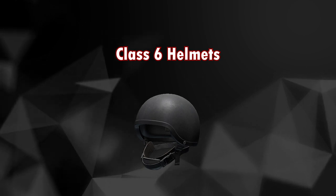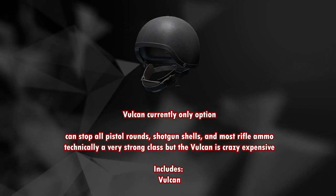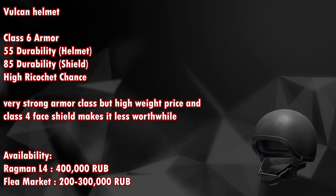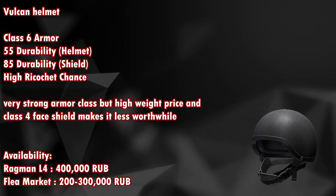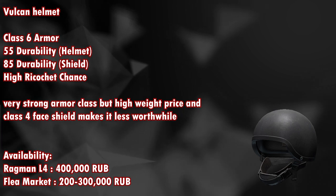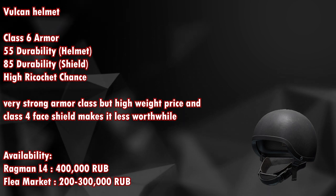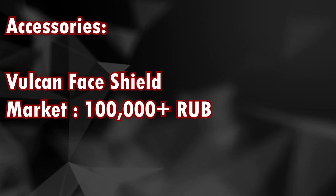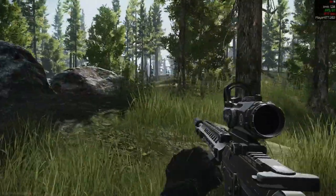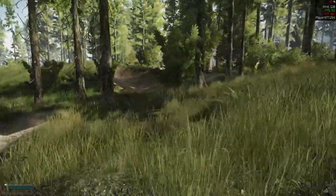Next and last is the class 6 helmet — the Vulcan — which is the only option available. It can stop all pistol rounds, shotgun shells, and most rifle ammos. Technically very strong, but the Vulcan is extremely expensive and the face shield is only class 4, which is a notable downside. The Vulcan has 55 durability for the helmet and 85 durability for the face shield, but the weight, price, and class 4 face shield make it less worthwhile — even a cheap bullet can still take you down. It is available from Ragman level 4 for around 400,000 rubles, and I don't feel it is worth the price tag. I hope you enjoyed this video — if you did, don't forget to hit the like button and subscribe to my channel for more guide videos every week. If you have any suggestions or corrections, write them in the comments below.